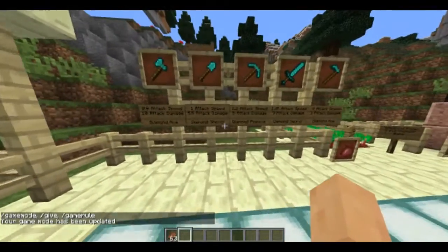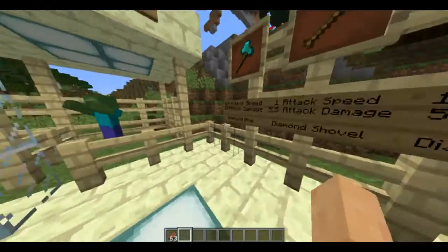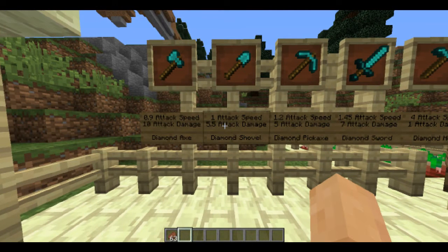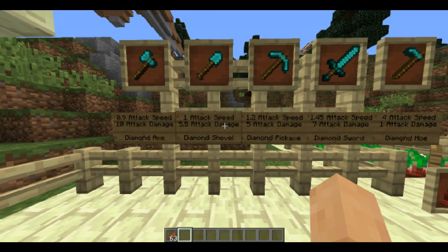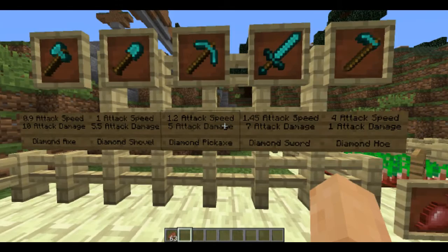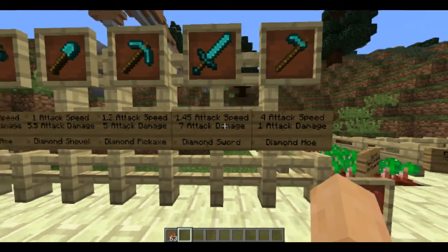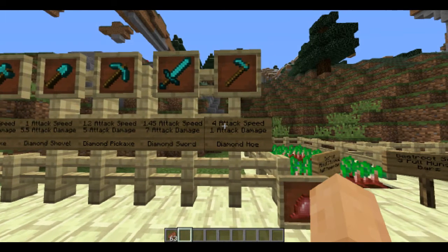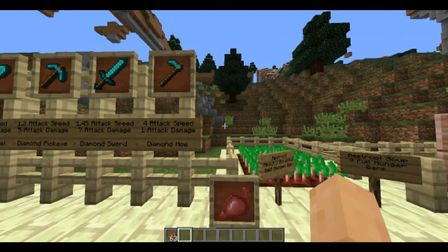We are here at the new damage and attack speed stats. The attack speed for the Diamond Axe is 0.9 and it does 10 damage, so that's really good. The attack speed for the shovel is 1, with 5.5 damage. A Diamond Pickaxe is a little bit faster at 1.2 attack speed and a little bit less damage with 5 attack damage. The Diamond Sword has 1.45 attack speed and 7 attack damage. And for the Diamond Hoe, it is the quickest of all the diamond weaponry with 4 attack speed, but also the slowest to kill with only 1 attack damage.